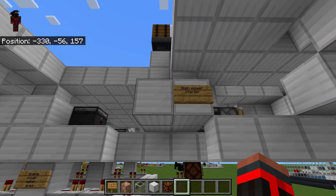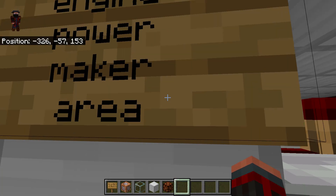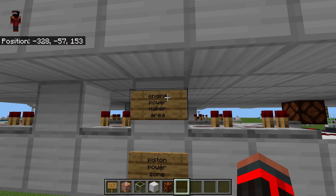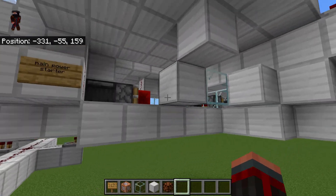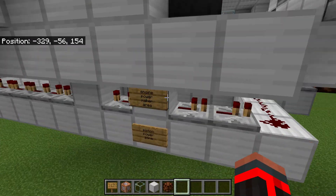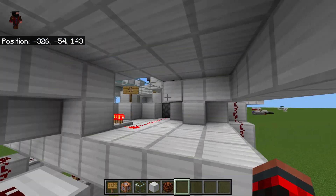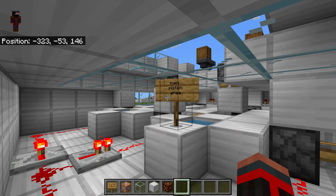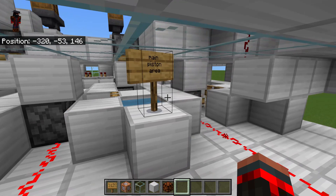Right here is your main power starter area, your engine power maker area. This is where the pistons are creating power to help start your main engine, that's controlled by water and fire over there — the piston power zone, that's what I call it. This is your main piston area, the water powered engine.